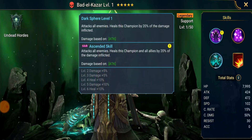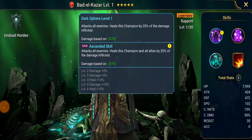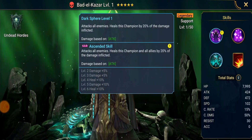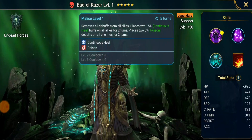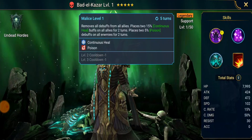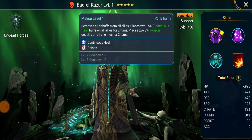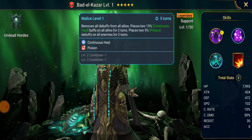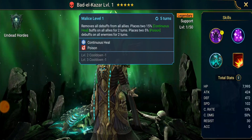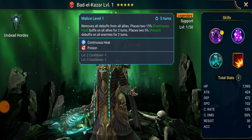His A1 attacks all enemies and heals this champion and all allies by 20% of the damage inflicted, so it's basically like a built-in lifesteal set. This guy is really good at helping keep your team alive. His A2 removes all debuffs from all allies, places two 15% continuous heal buffs on all allies for two turns, and places two 5% poison debuffs on all allies for two turns. This guy is being used a lot for the new stage 25 dungeon since he's got the poisons and the heals — he can help keep your team alive and destroy the enemy.